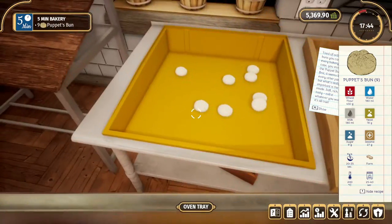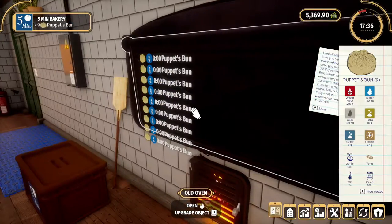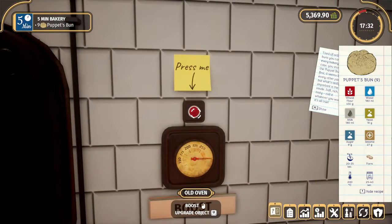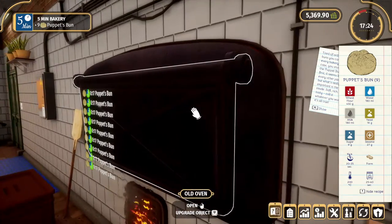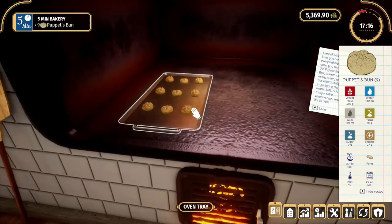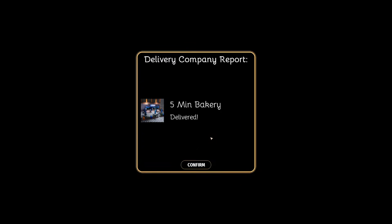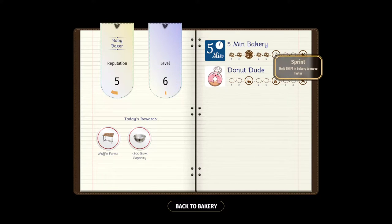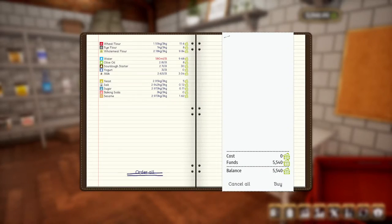Might as well hold on to this for a second — give it a sec, I'll take a sip of my drink. And there we go — stop it, plop it on the table. What are we making? Poppy buns — nine buns.